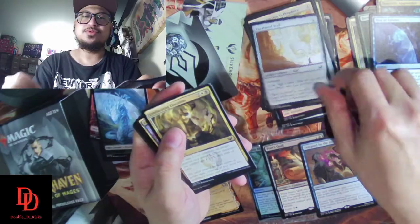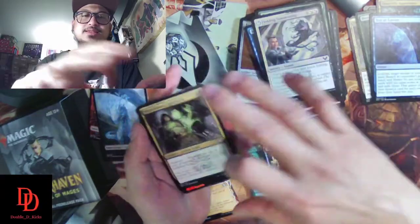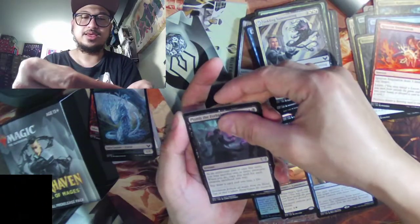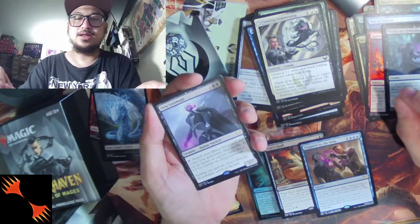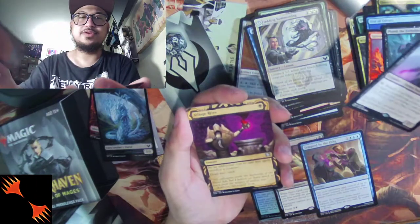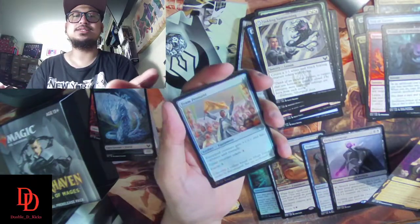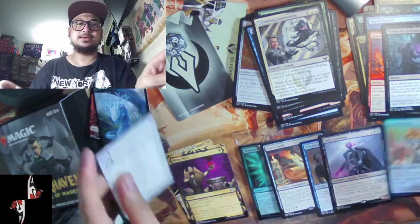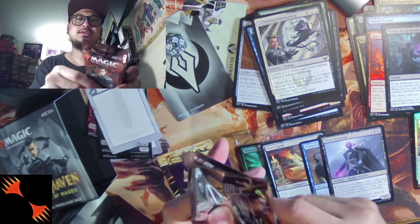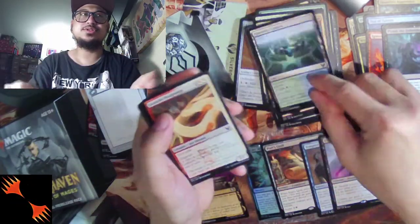Nine cards — we're going to have a foil this pack. Give us a mythic! Oriq Loremage is the rare. Our archive card is Village Rites, which is uncommon. The foil is Tim's Pennant.